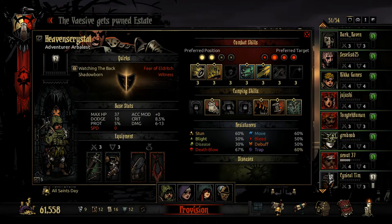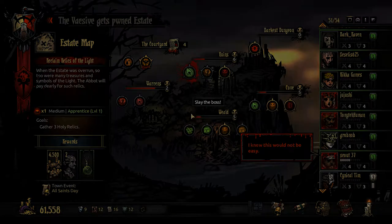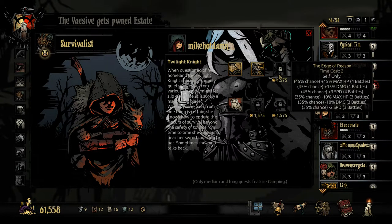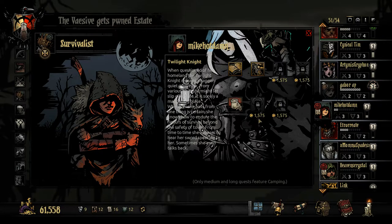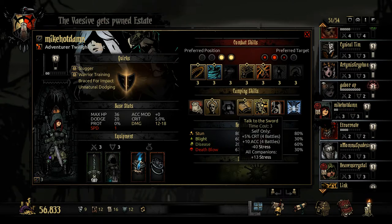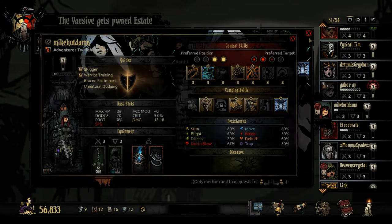We have some minor setups going on here, nothing too crazy. Let me go buy the Twilight Knight skill set real quick — that's what I forgot to do off screen. Oh, she can give herself more life — holy crap, she's gonna give herself a ton of life. She also gives a lot of stress to companions. Let's turn that on for now and move ahead — All Saints Day.